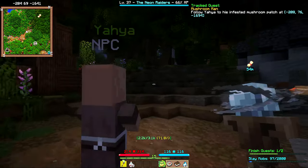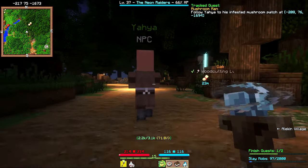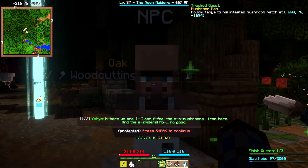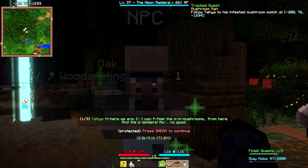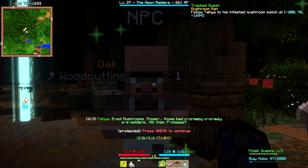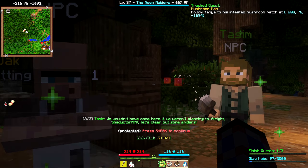There are little waypoints we can see thanks to the mods. I'm not entirely trusting this mushroom man. We arrive at the spot and he says he can feel the mushrooms from here — and the spiders. He says the bad creepy crawly spiders need to be killed, and we confirm we wouldn't have come if we weren't planning to. Let's clear out some spiders.